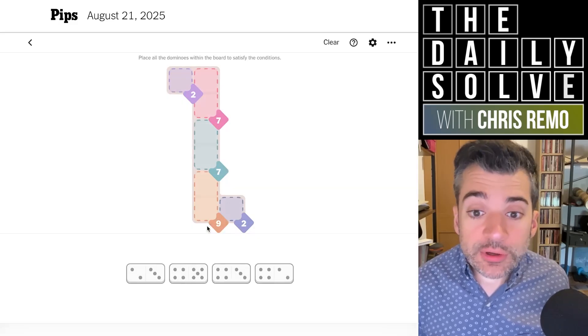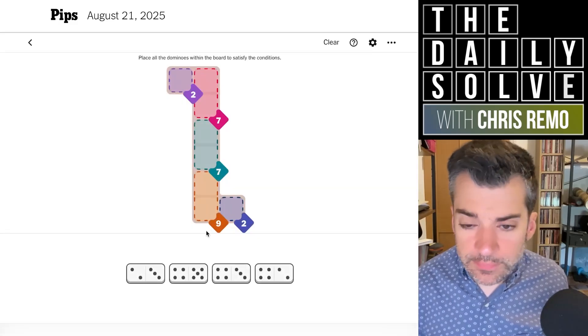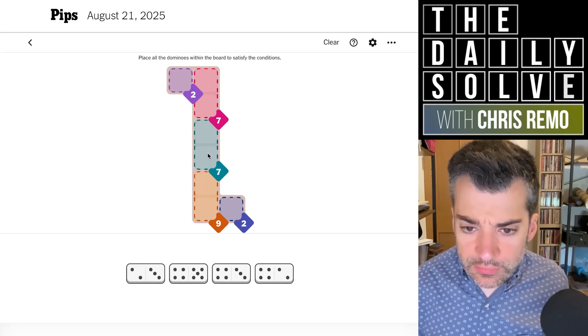Let's see how we go with this new domino-based New York Times game. So we need two areas that add up to seven and one that adds up to nine. Nine will need to be five and four — that's the only way to hit that, so we might as well put that in.